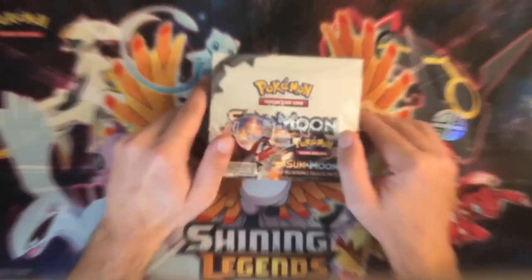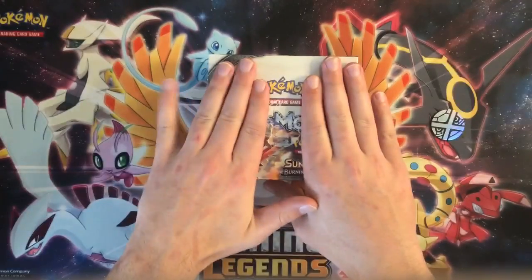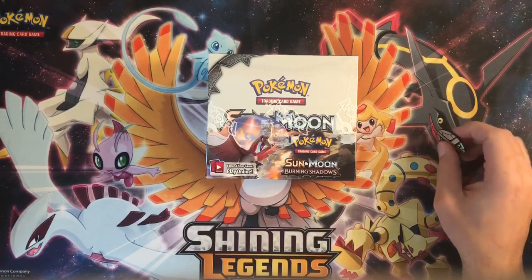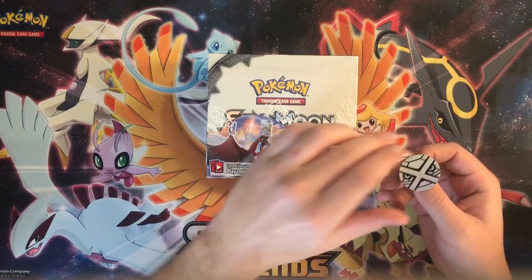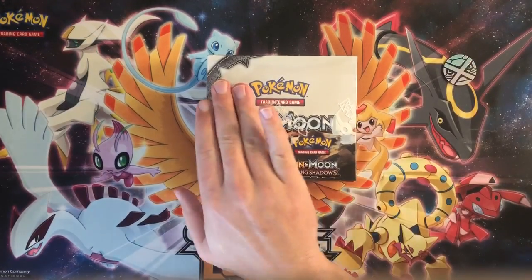Let's crack into this. We're gonna do the same thing we did with the Lost Thunder booster box — open up one side, then the other side at a later date. Heads will be the left side, tails will be the right side. That went off camera but it was heads, so we're going to open up the left side.